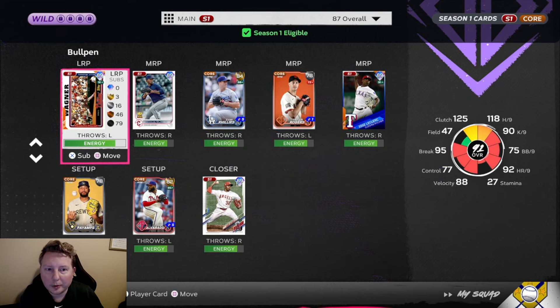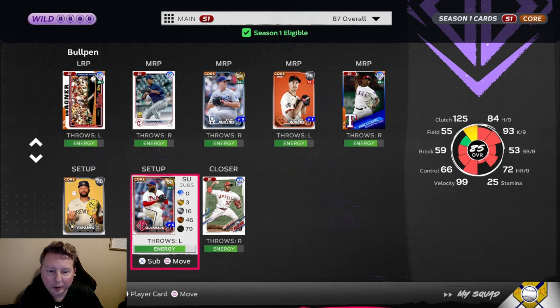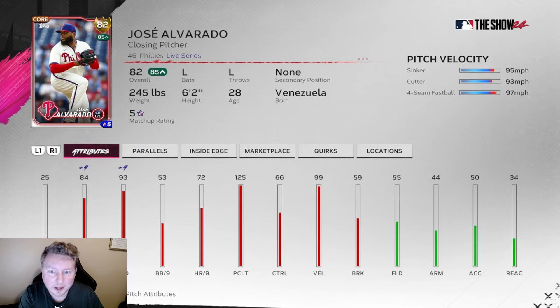The bullpen is getting a lot better as well. We added Clase and also bought Jose Alvarado - this is one of the best bang-for-your-buck cards in the game right now in my opinion. I paid his quick sell value, which was 900 stubs. You can see he's playing up on Inside Edge pretty much all the time. His hits per nine is at 93 but he also has 125 pitching clutch, so the PCI for your opponent is going to be as small as possible with runners in scoring position. Sinker, cutter, four-seam might seem a little scary with the three-pitch mix, but the speed differential between the sinker and cutter, the timing window differential, and the fact that his delivery is pretty deceptive make this a really solid card.